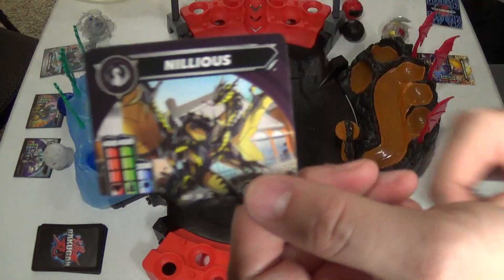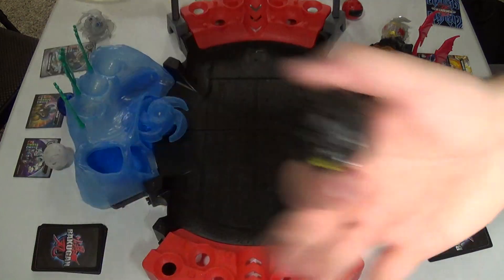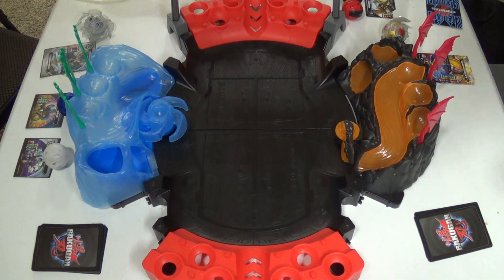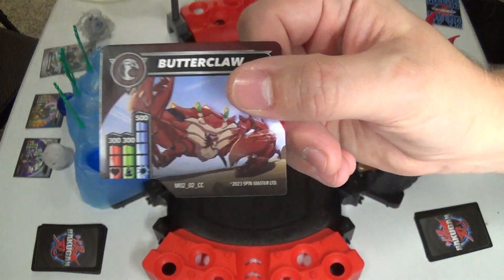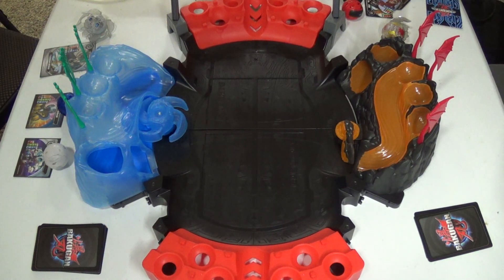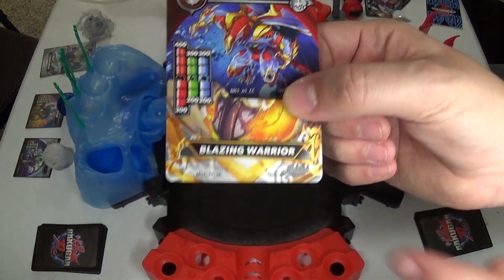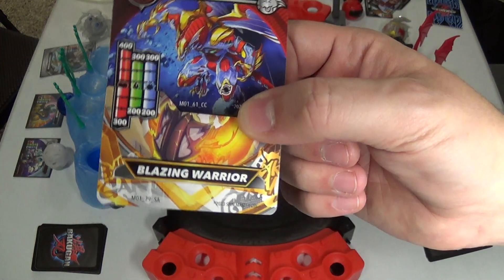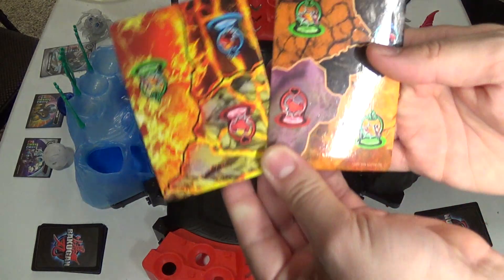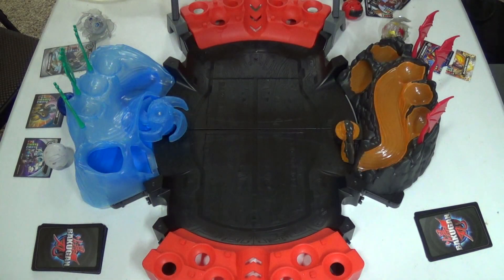I'll be using Neelius with the mythic version courtesy of Valu — because it's his, I'm just using it. Got Butterclaw — claw of the butter, gotta have the claw of the butter. And then for my special attack I'll be using diamond special attack Drago with street brawl blazing warrior. For my gate cards, pretty even all around, just some extra greens there. Should be interesting.